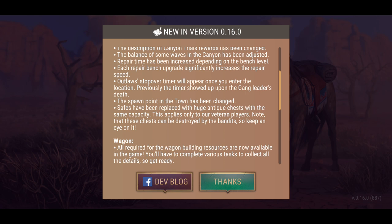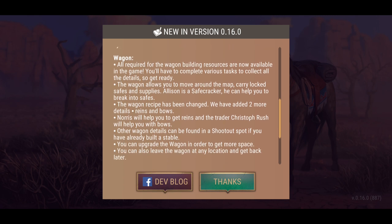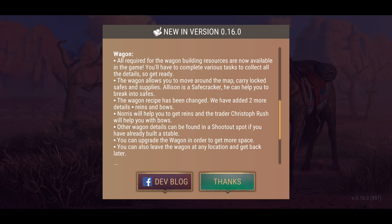Now the biggie — the wagon. All required building resources are now available in the game. You'll have to complete various tasks to collect all the details. The wagon allows you to move around the map, carry locked safes and supplies. Allison is a safecracker — a new NPC who can help you break into safes. We've added two more details: reins and bows. Norris will help you get the reins and trader Christopher Rush will help you get the bows.